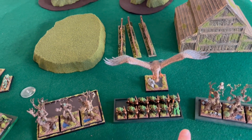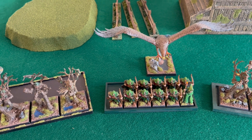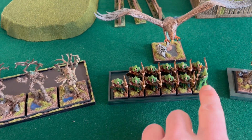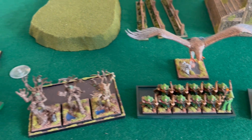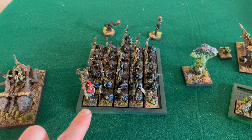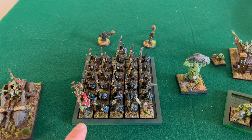We have two Spellcasters — the level 2. He did switch the lore; he's on Beasts this round, and he has Wyssan's Wildform, the signature spell, and also the Savage Beast of Horrors, which augments a character — in this case it would just be the Spellsinger — giving him plus 3 Strength and plus 3 Attacks. My level 2 has the Night Goblin spells. He has the Gift of the Spider God, which gives a unit Poison Attacks, and then a Hex which causes the target to reroll sixes to hit, to wound, and armor saves.